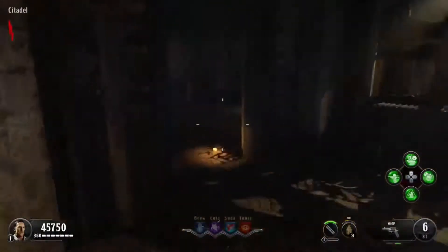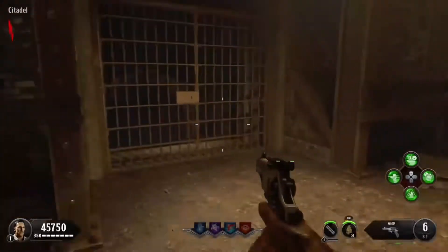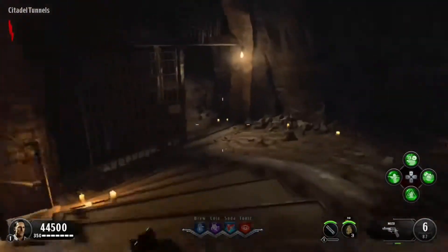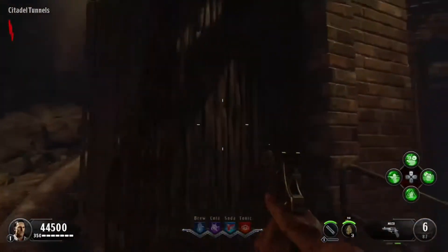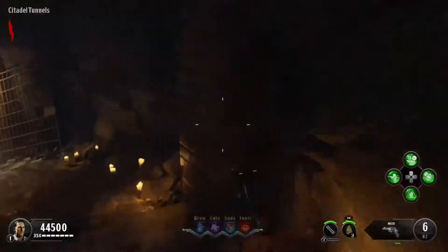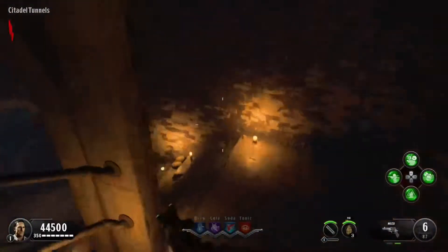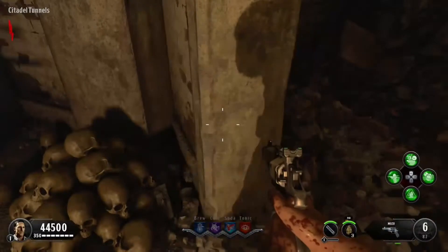To get the third part — the actual shield body — you're going to need to go through here, which has body bags on the wall. You'll go down into the Citadel Tunnels and it's going to be somewhere over there — behind one of those spots. There's still one more placement though, and it's not that hard to miss. It's right there — it looks like a prison door. That's where it was in my game.